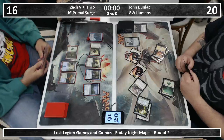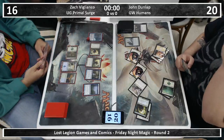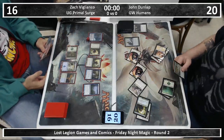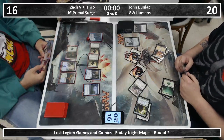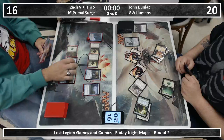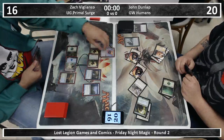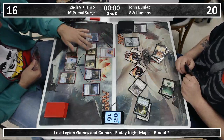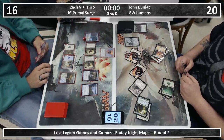That is an interesting take on deck building. Basically at the tier one you have the Jund deck, which is every good card in those three colors jammed into one deck — it's not linear at all, just very good cards. And then on the other end you have Zach's happy feel-good fun deck, which is every cool card jammed in, including Gilded Lotus. So he has infinite mana.